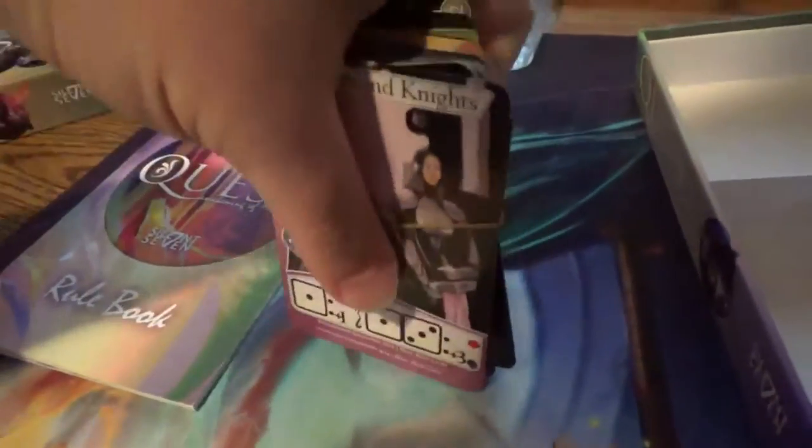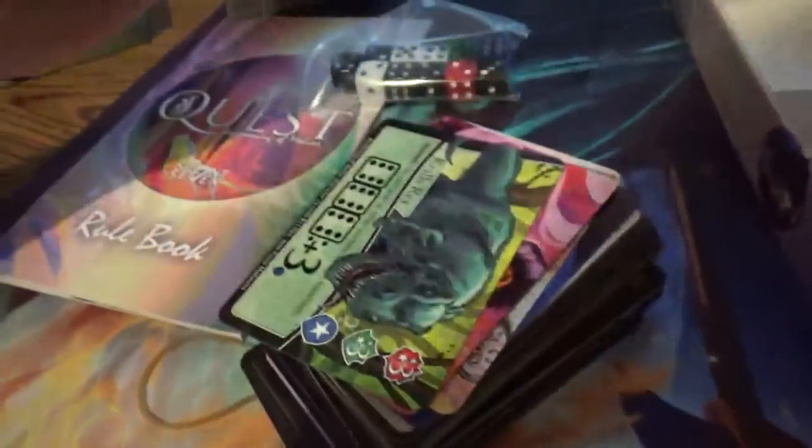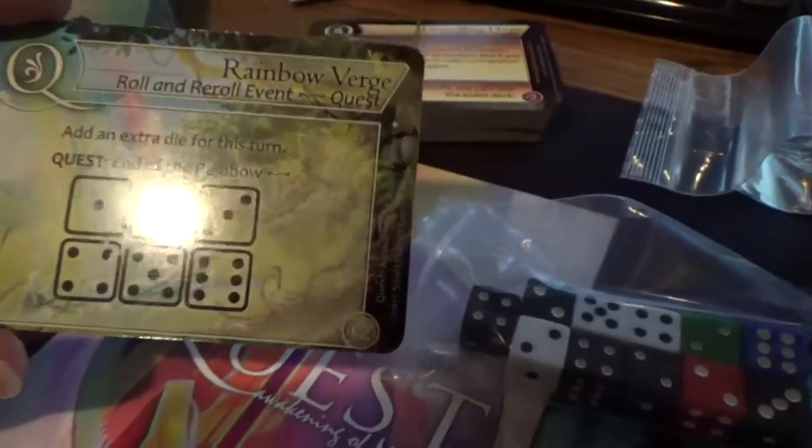We've got some business cards. We've got a surprise card here — let's put that off to the side. Here's the Rainbow Veil promo card — Rainbow Verge now, I renamed it.